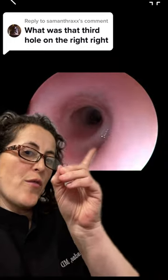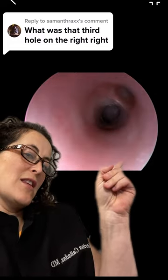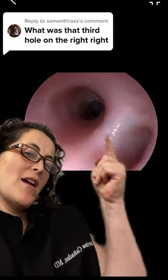Okay, the question is what is the third hole on the right? I'm gonna guess it's this one right here. So this is actually will lead to the right superior lobe of the lung.